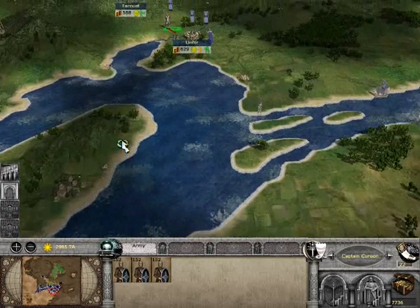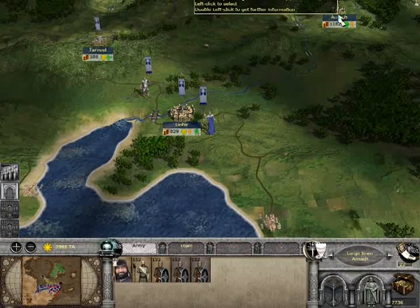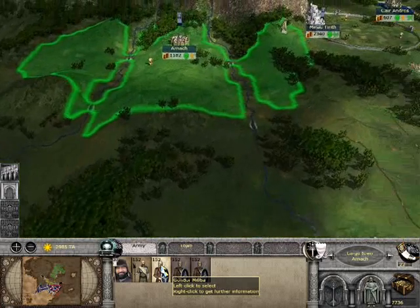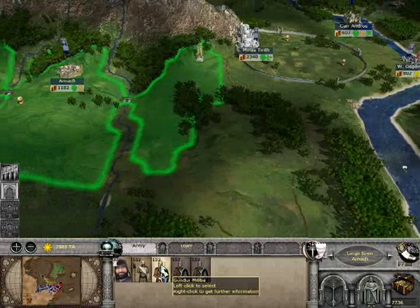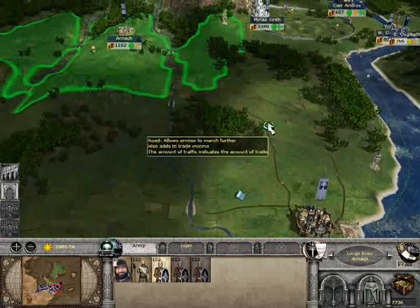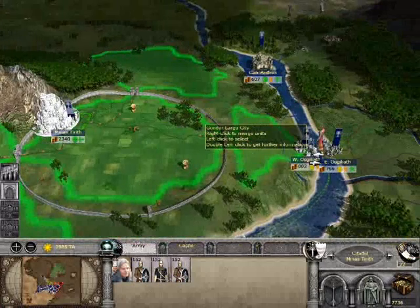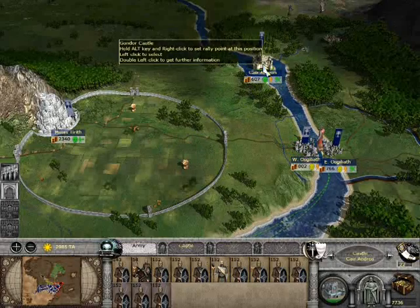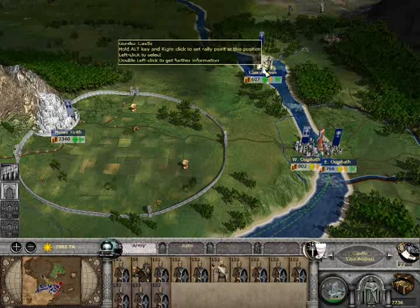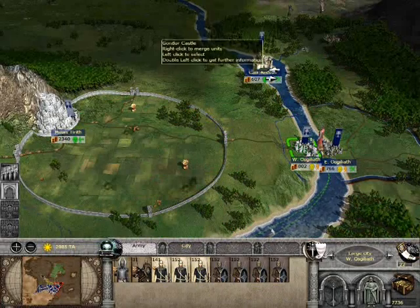We're going to merge these armies — the army's coming and we're going to attack Harad. Oh man, Harad, you made a big mistake. How long would it take you guys to get down here? Quite a long time — let's keep you there for now, we may need you in the east. Minas Tirith, don't you have some units? Yes you do. We don't need you there, we need you up at the front. Put you in western Osgiliath for now. Maybe Cair Andros — I could fully garrison you. You have no archers. We have three archers — send those over there.